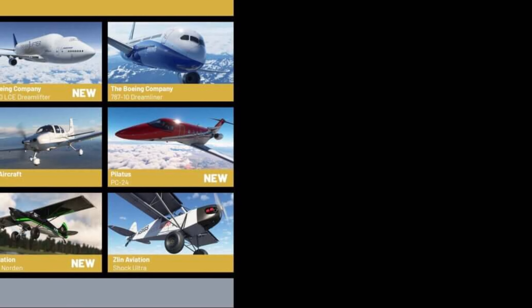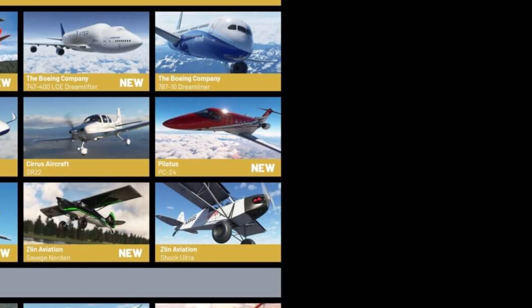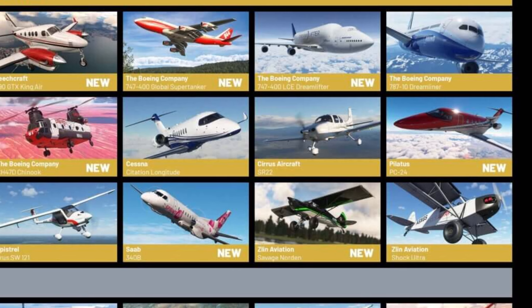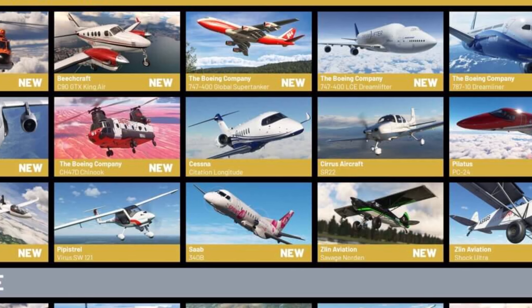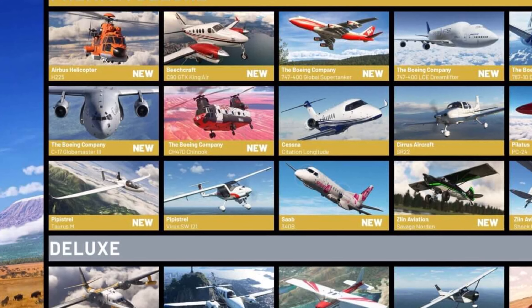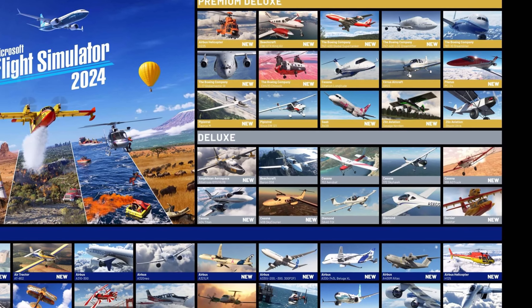I noticed in the recording that I left out an entire row, so let's go through it really quick. We have the Zlin Aviation Shock Ultra, the Savage Norton, the Saab 340B, the Pipistrel Virus SW-121, and the Pipistrel Taurus M — and now we've gone through the whole list.